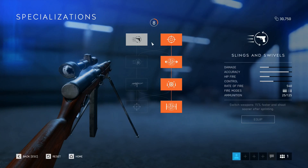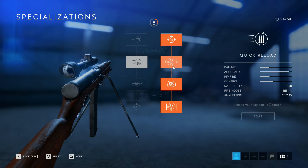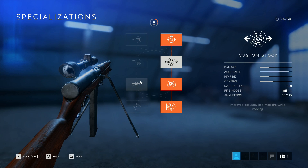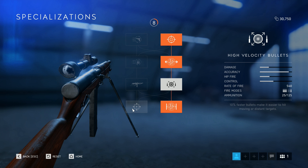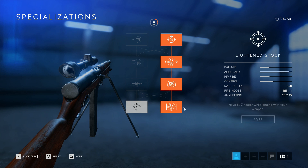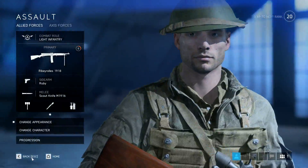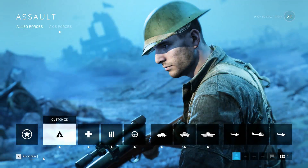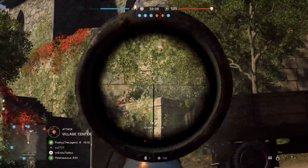As you guys can see, I've gone for the entire right-hand side of the specialization tree, because I like to aim down sights quickly, have that bullet speed, and move with increased accuracy — that's really helpful for how I play. You can also go for the left-hand side with the faster reload, which I think is very good on this weapon, and that hip fire option is there if you get into trouble in close quarter engagements.